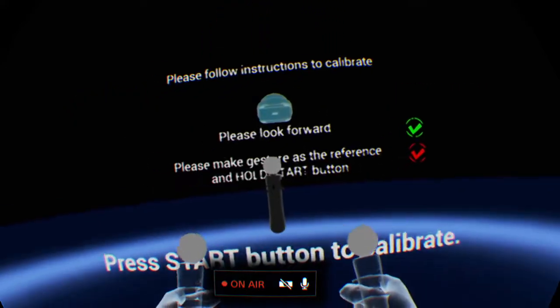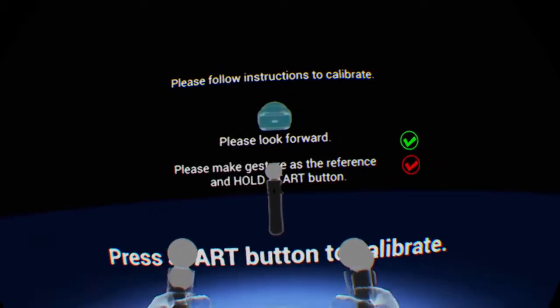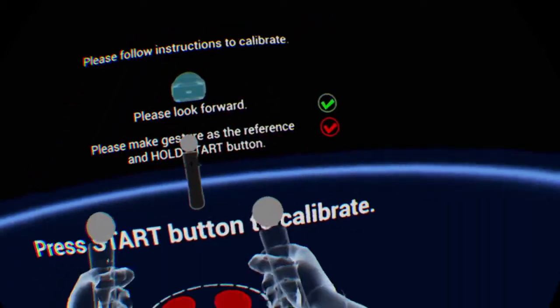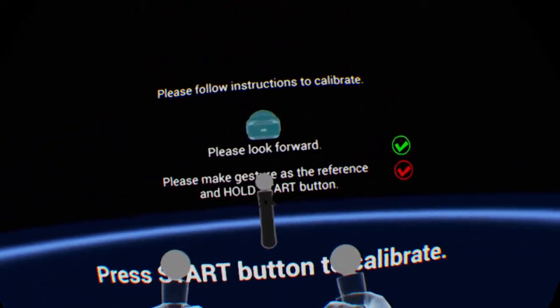Hello everybody. Alright, Ancient Emulator demo — just downloaded this today. I need to get all the way up there. How the heck am I gonna get up there? Press start, button, and calibrate. Let's calibrate.